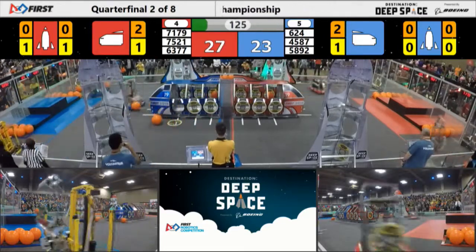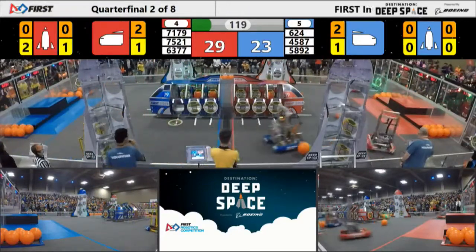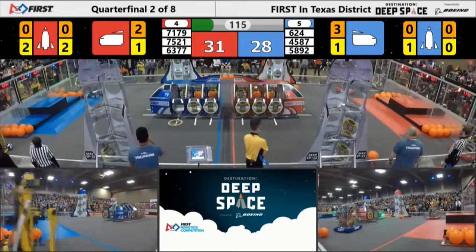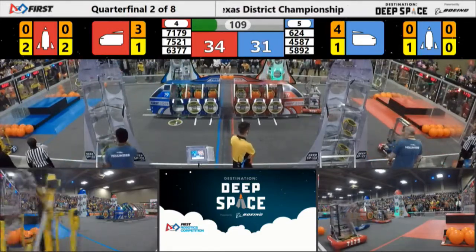6377 HowdyBots delivering some cargo. 5892, the Energy Heroes, are going around — I think they're going to pick up this hatch panel. Or no, I think they're on defense duty. They're going to try to make Crossfire's life really, really hard. Meanwhile, over on the blue, Jersey Voltage lining up, trying to get this hatch panel.